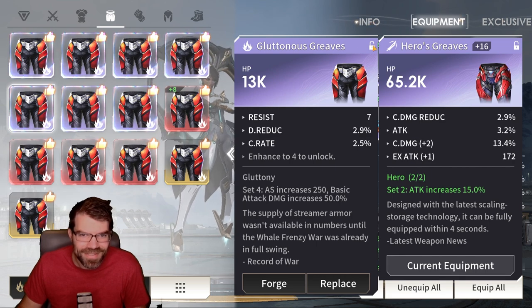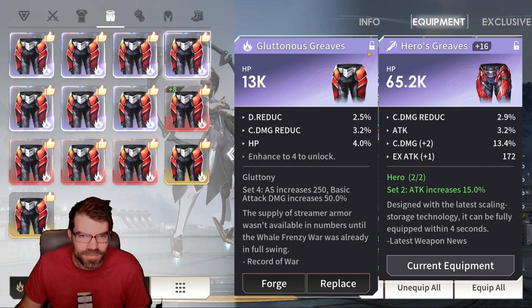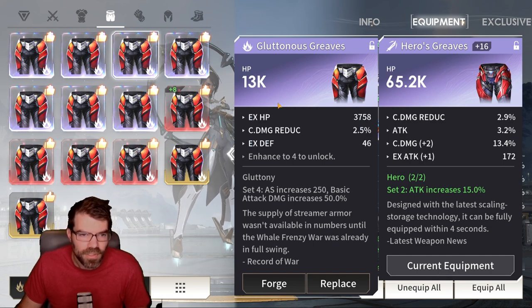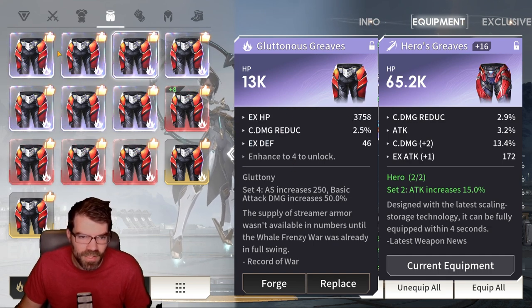Damage reduction, crit rate — that one is definitely going to be decent. This one's going to be decent. Damage reduction, crit damage reduction, HP — so this can also be useful on an artist. This one's pretty bad, we'll leave that unlocked. Crit damage, defense, damage reduction — this one's actually pretty solid, that one's already locked.